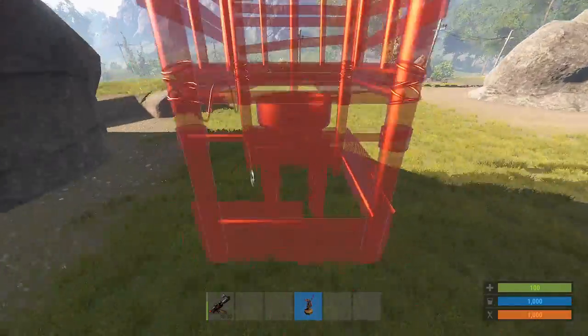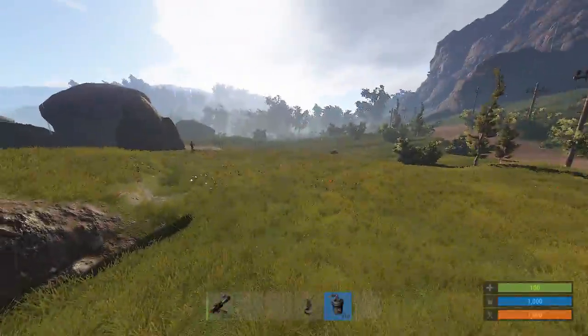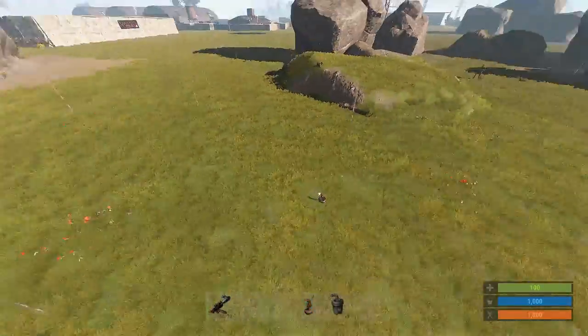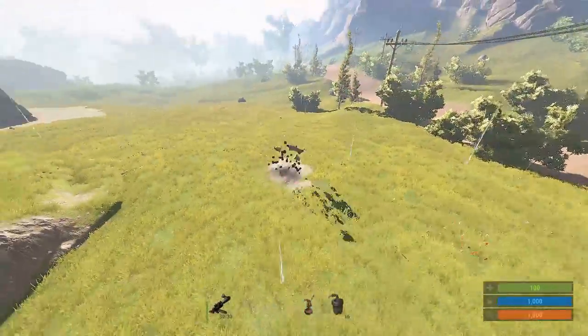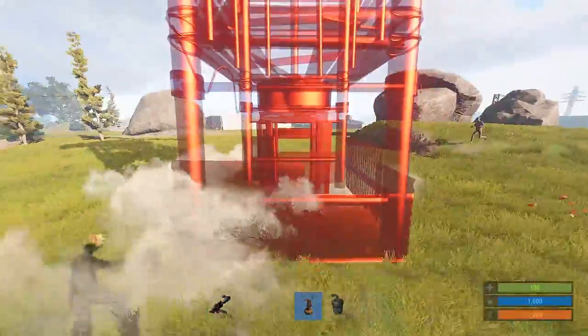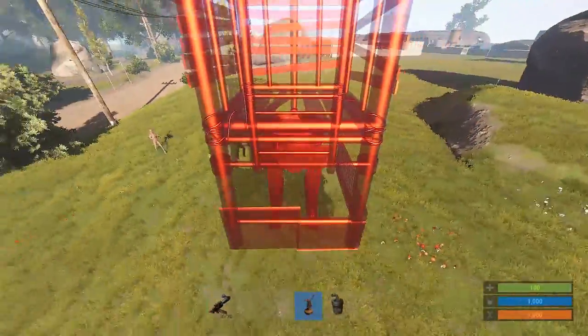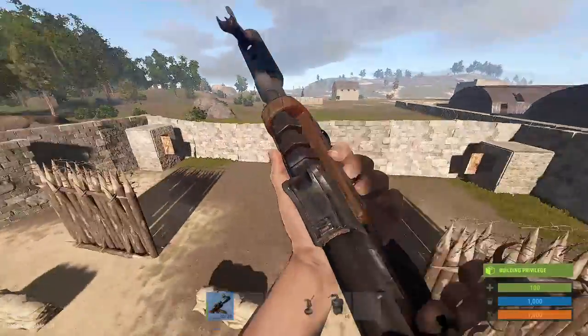They added a wind turbine, and although you can't find it as a regular player — admins can spawn it in — it's a cool sneak peek at what's going to happen in Rust's future, because the purpose of this thing is to generate power, which is pretty interesting. I was trying to place it but failed miserably; I don't think you actually can place it. It'll be cool to see this in-game — generating power. That'll be neat.